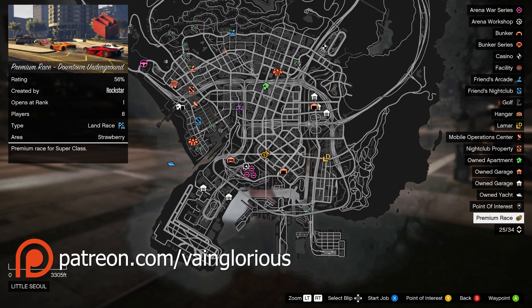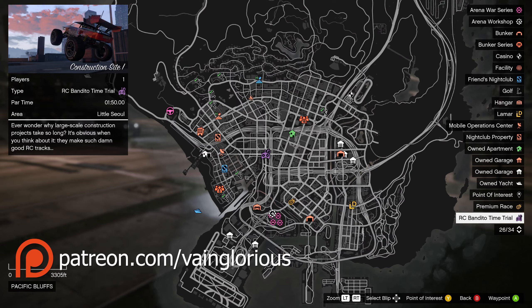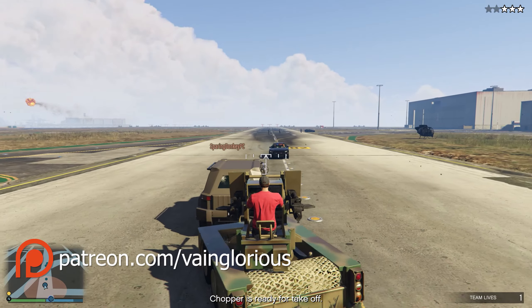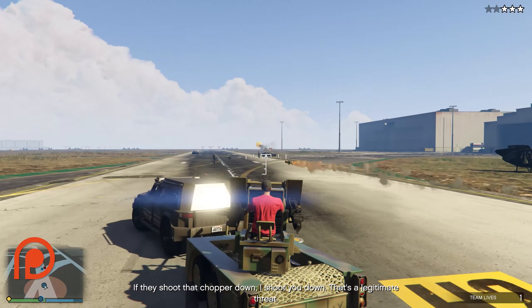This week's premium race is Downtown Underground, the Time Trial is Route 68, and the RC Time Trial is Construction Site 1. Be sure to visit the casino to spin the lucky wheel for your chance to win this week's podium vehicle, the Bravado Half Truck.